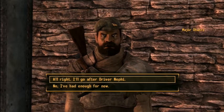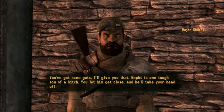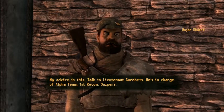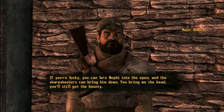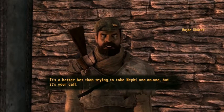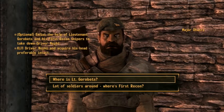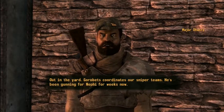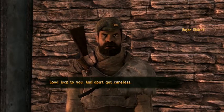If you can bring down Driver Nephi, you've got some — that's the third one. My advice: talk to Lieutenant Gorobetz. He's in charge of Alpha Team. If you're lucky, you can lure Nephi into the open and the sharpshooters can bring him down. You bring me the head, you'll still get the bounty. Where is Lieutenant Gorobetz? Out in the yard — Gorobetz coordinates our sniper teams.